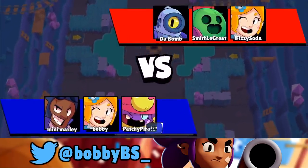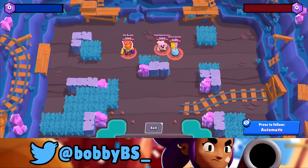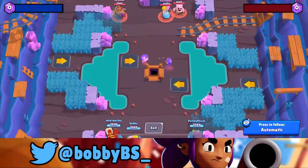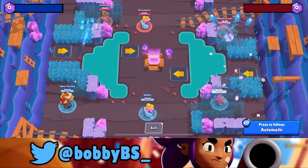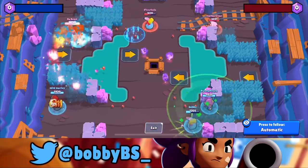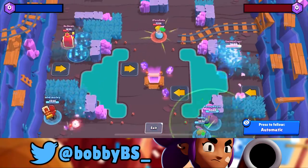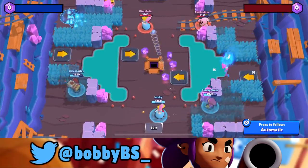Into the second game, we're gonna be facing a strong North American team — I Bomb, I Fizzy Soda, and Smith Look Great, three pretty good players. We're going up against a Piper mid again. Gene does counter Spike so you're gonna see Patchy kind of dominate his lane. Mini Marley has tapped I Bomb and we've kind of just chilled because we got tapped by Fizzy Soda to start off the game.